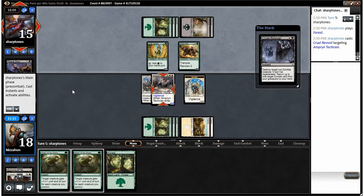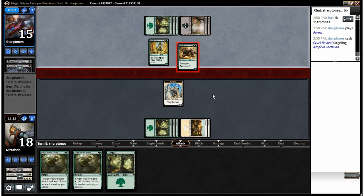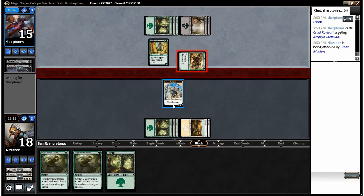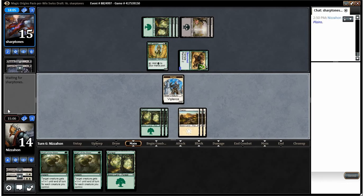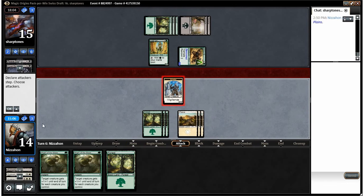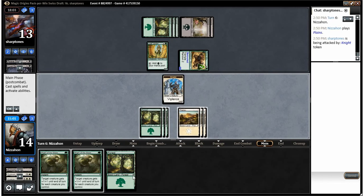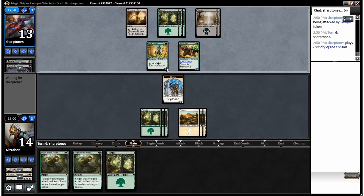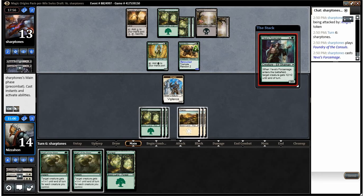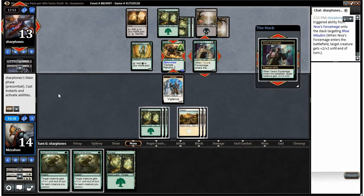Yeah, we're in trouble — he has straight-up removal. We just take all of it. Surprised he didn't swing with both. We're not drawing what we want — we swing with our Knight but things aren't looking great. We haven't had the luck we had in the other games. Sentinel of the Eternal Watch — if we top-decked that it would turn this game around. Our Archangel wouldn't hurt but it wouldn't help a whole lot either.